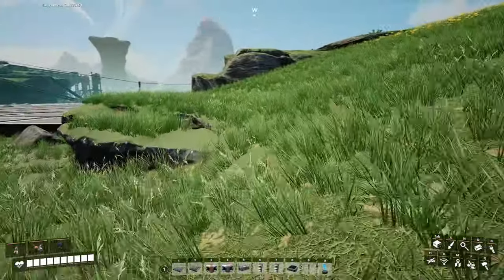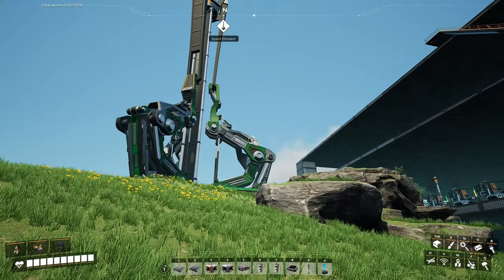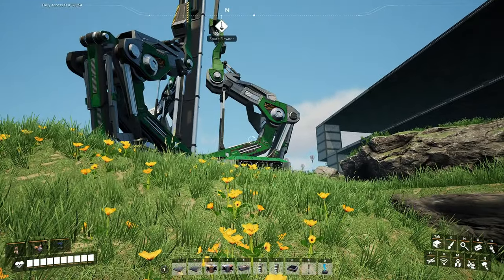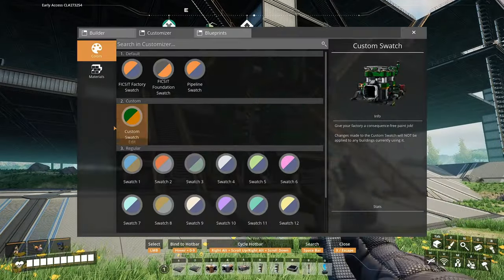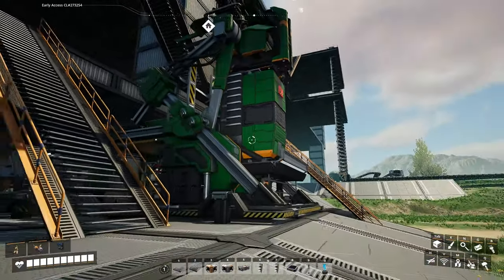What's up guys, we are playing some more Satisfactory. Thanks for joining me and if you're new, welcome to the channel. I was dicking around with some paint — I did the green and orange, you know, Wobble Pop colors, channel colors.